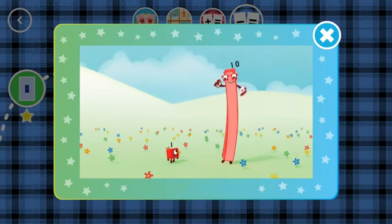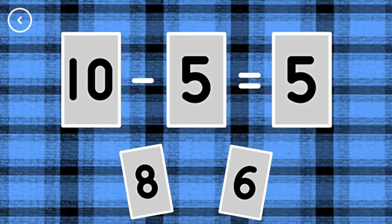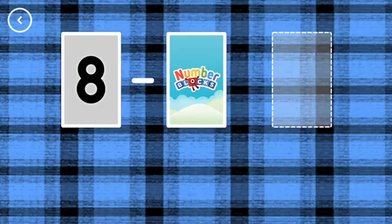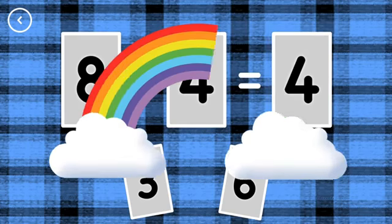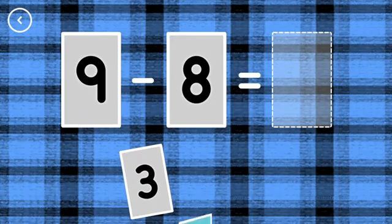A new level has unlocked! Hello! Yay! Woohoo! If you start with this many and take away this many, how many are left? 5, minus 5, equals 5. Correct! 4, 8, minus 4, equals 4. That's the correct answer!